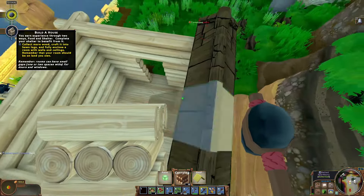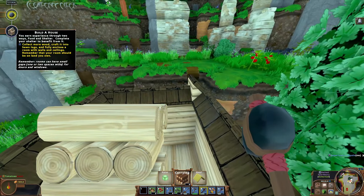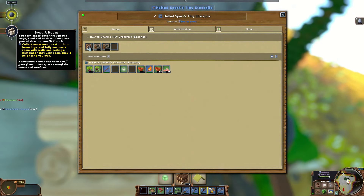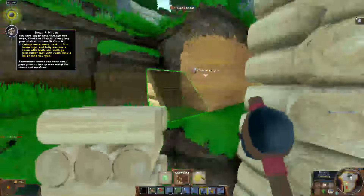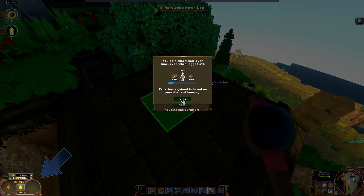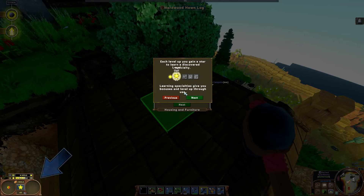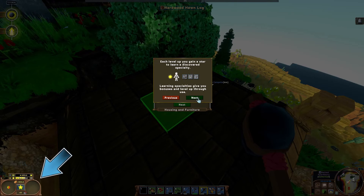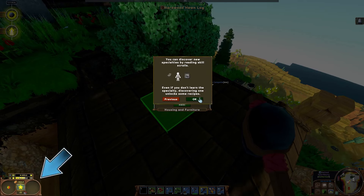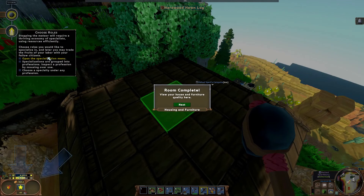We should have enough hewn logs to finish this house. We need 25 for the roof and we have 20 now but we already got 5 down. After this we gotta make a door and then we'll be completely done. Look at that, we're making so much progress - it's actually insane. My house is so close to a hill I can get on top of my roof easily, I like it. Room complete! Let's go for higher tier housing - advanced crafting stations will require rooms made from advanced materials. House complete!